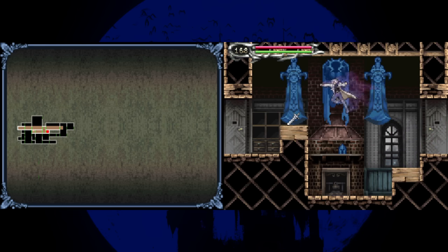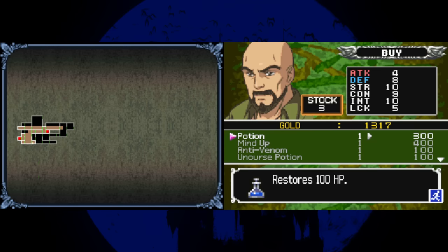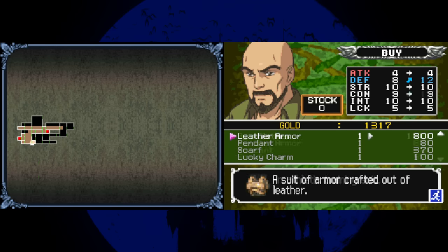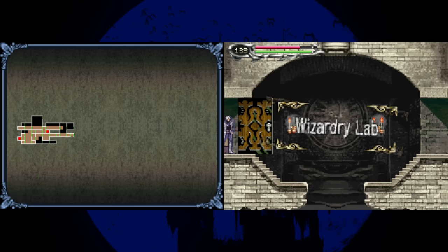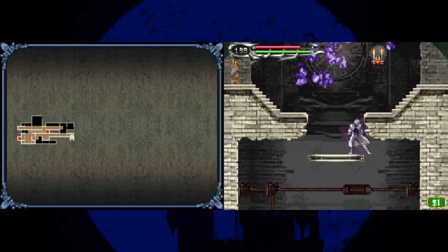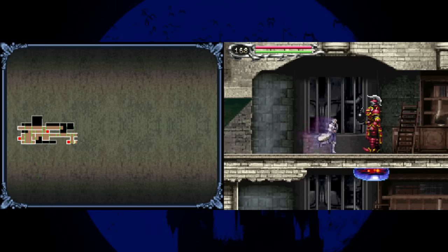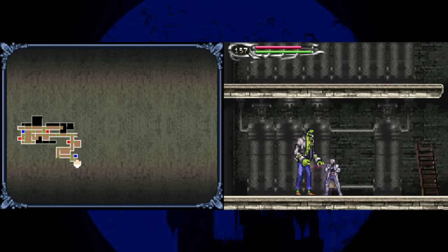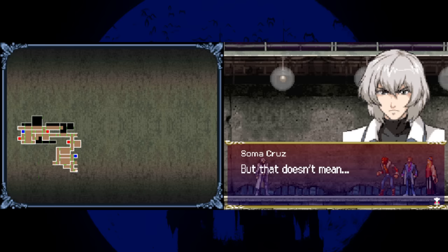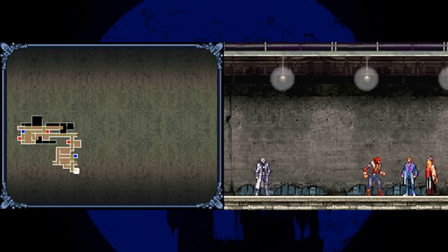After the boss I reach the shops where Yoko and Hammer set up. Due to the challenge I can't use Yoko's services, but Hammer will be my primary source of healing items. The Wizardry Lab enemies are a pain — most of them only take one damage per hit, like the bomb armors and slimes, while others like the scorpion lions and pig guys have high HP to compensate.